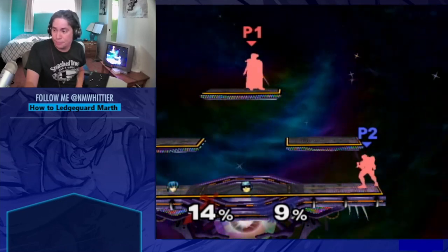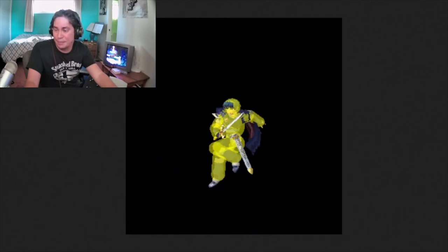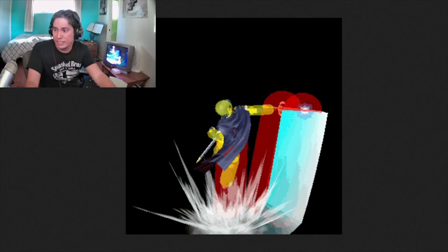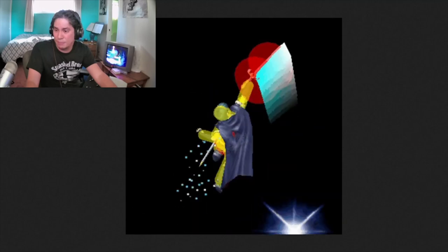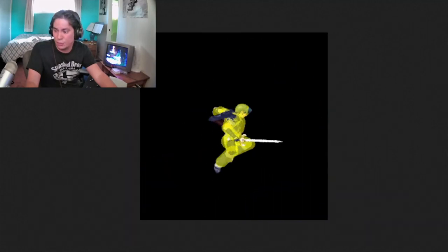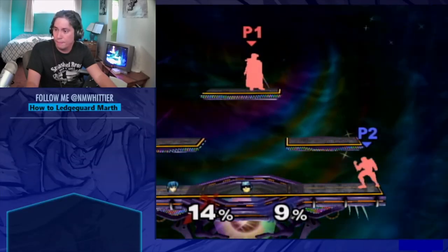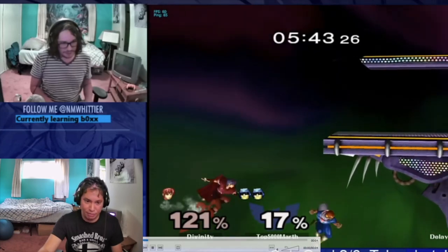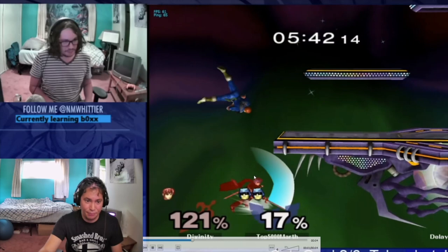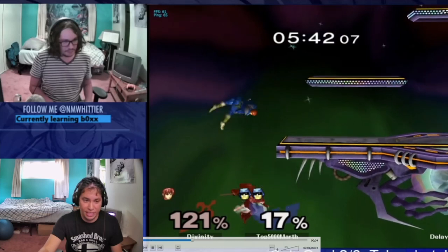The reason this is good against Marth is that it contorts your hurtbox favorably to dodge the sword, especially if you play a space animal. Marth's up B does not hit behind him much at all — just a little bit above his head. So especially if you expect an early up B, you can use this backflip jump to get behind him and it will also dodge his side B. Here's a clip where I opt to use the backflip because I'm not confident in doing an invincible stall in the moment. He side B's, and if I were not invincible and below the stage I would get hit, but I'm well above it and therefore do not.